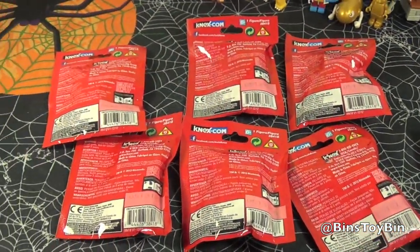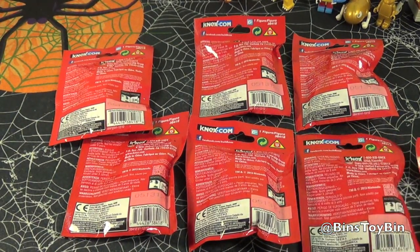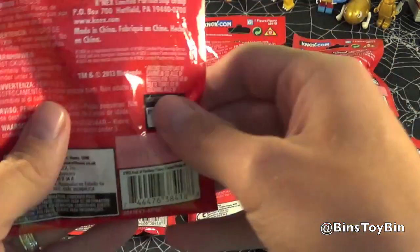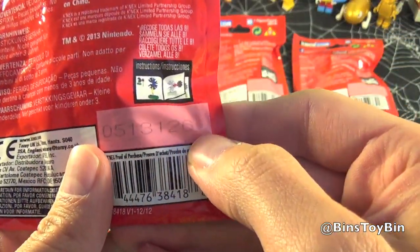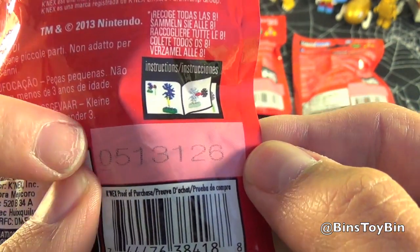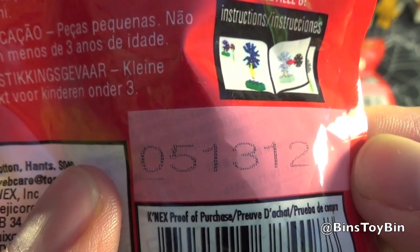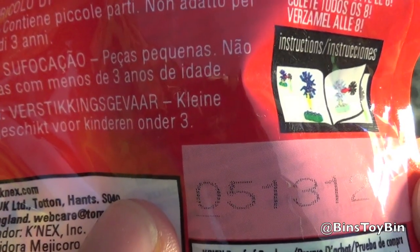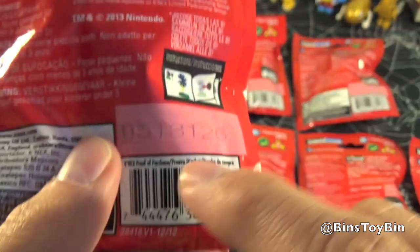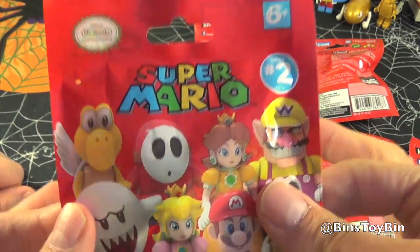Out of the case we found at our Toys R Us, we only found 7 different code combinations, so hopefully we didn't get Mario again — we have like an army of Marios. Quick refresher: every case has its own set of numbers, but it doesn't matter what the number is. You want to pay attention to where the underline is. There are 7 numbers but 8 figures in this set, so one figure will have a double underline. We got the first 7 and the last one is underlined all the way through.